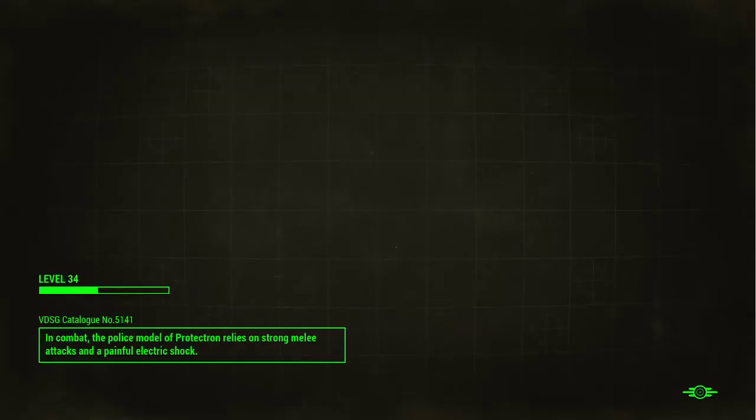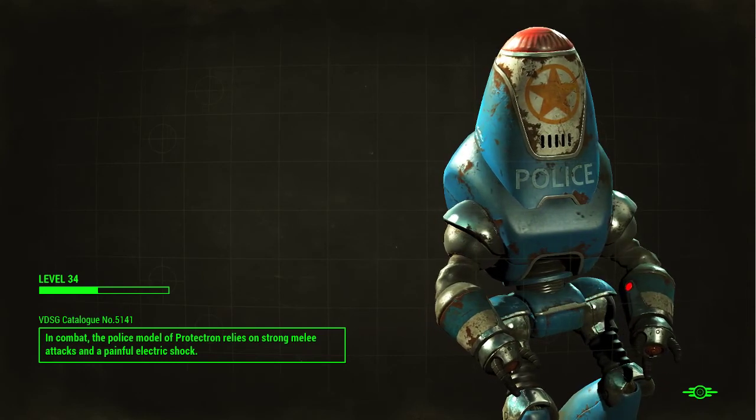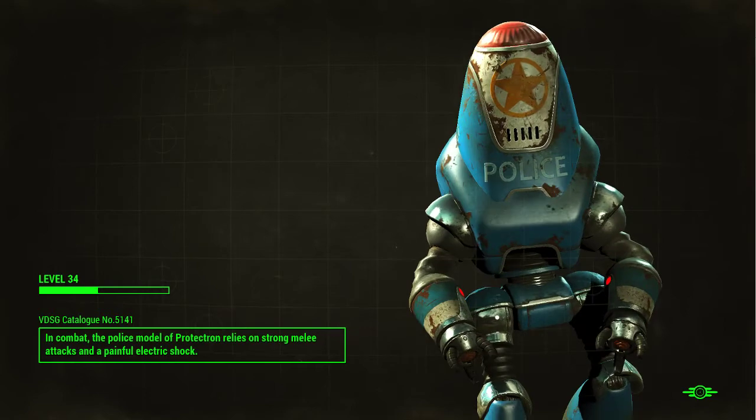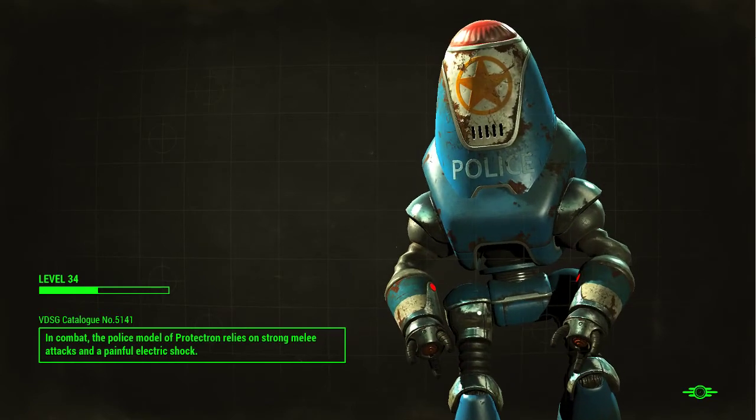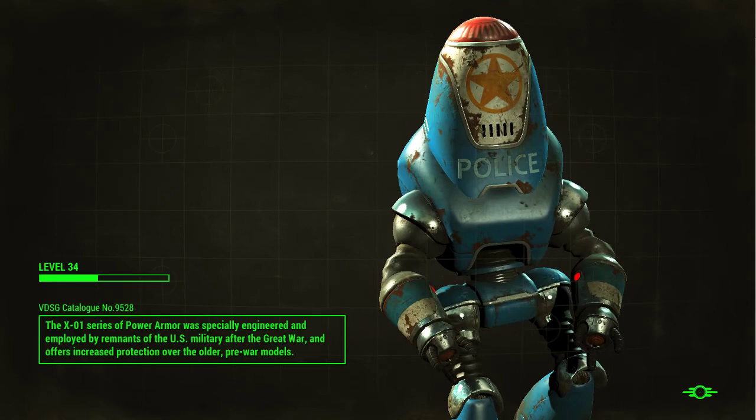Hello and welcome back to LT Plays Fallout 4. This is part 61 of my ongoing series, following the adventures of myself and my companion Dogmeat as we make our way across the Commonwealth. This is my first playthrough, and this character — I named him LT — it's going to be kind of my railroad playthrough.